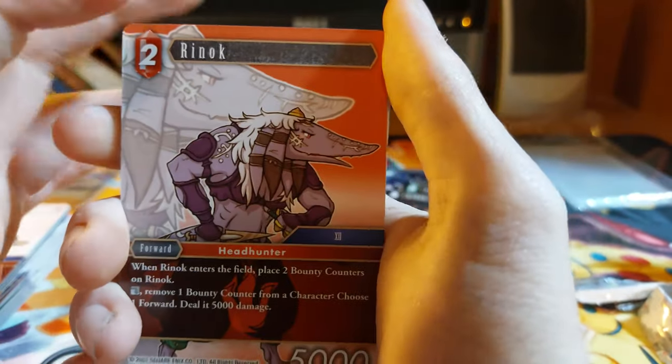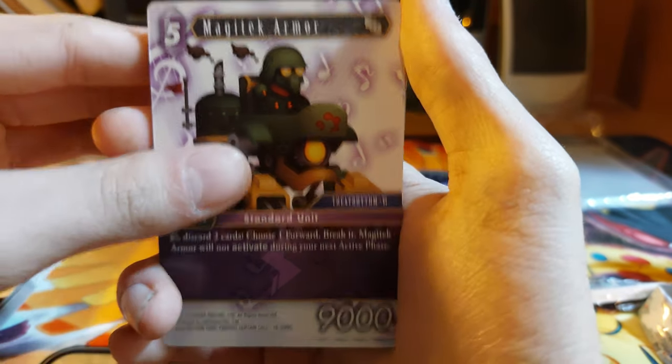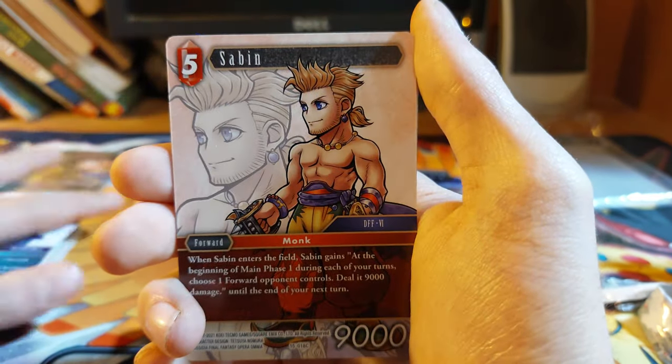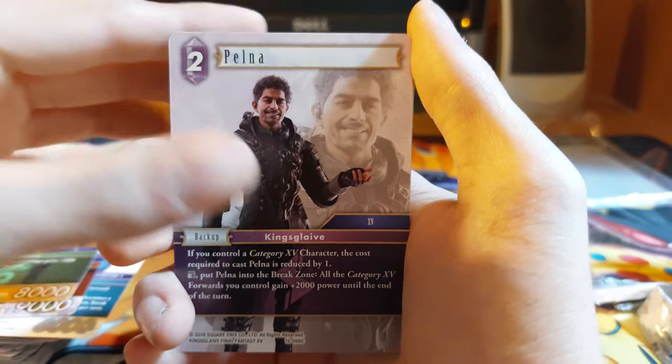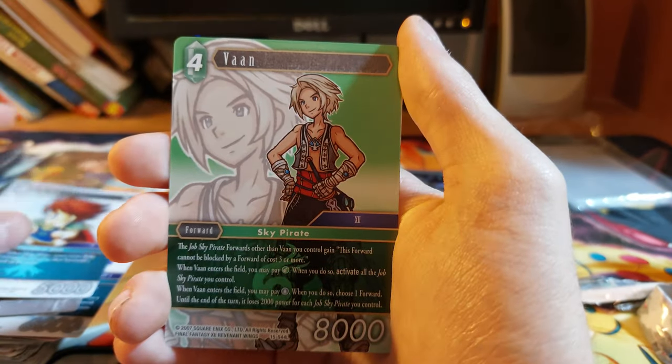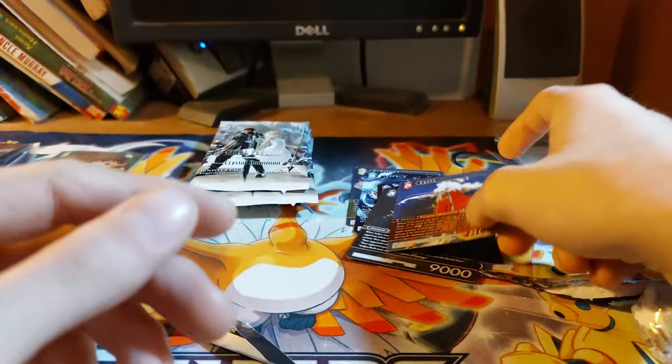Can we hit another foil? I'm not 100% sure. Here we get a Runok, a Cat Sith IV, Mavok, a Titan, Magitek Armor — sorry they're not in jumbo — Flan, Sabin, Ronama, Migo, Pona, Mami, Vana, and we have a Furus. Four packs left of this pre-release kit. Not sure what the pull ratios on the pre-release kit are, I gotta be honest.